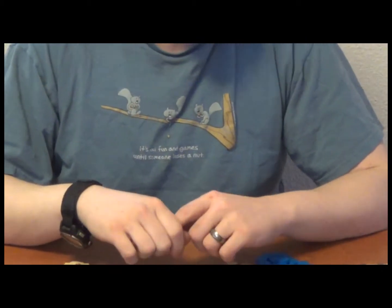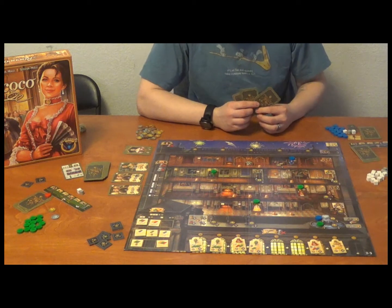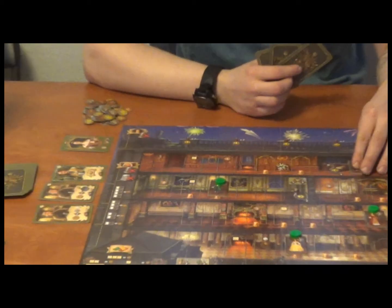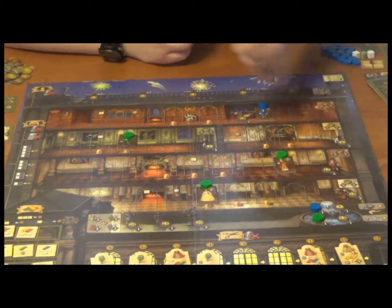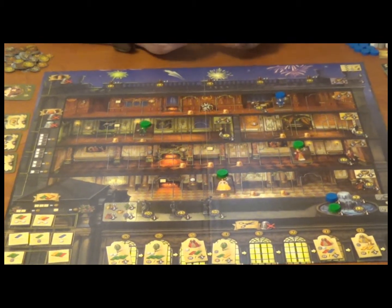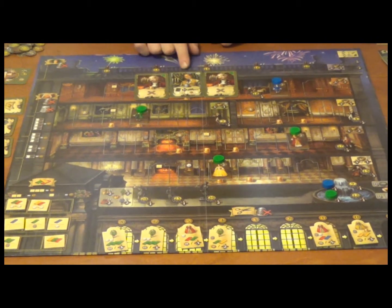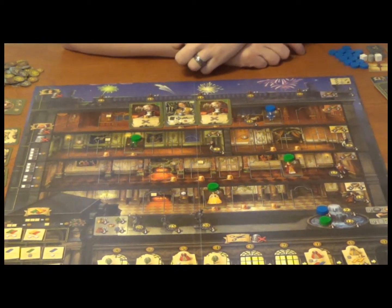So without further ado, let's take a look at how this all actually plays out. What we've got here is a sample game in play — we're probably a turn or two in. A few outfits have been built, some decorations, and the game is well underway. Let's say the green player has the following cards in his hand: two masters and a journeyman. He's got three outfits on the board.